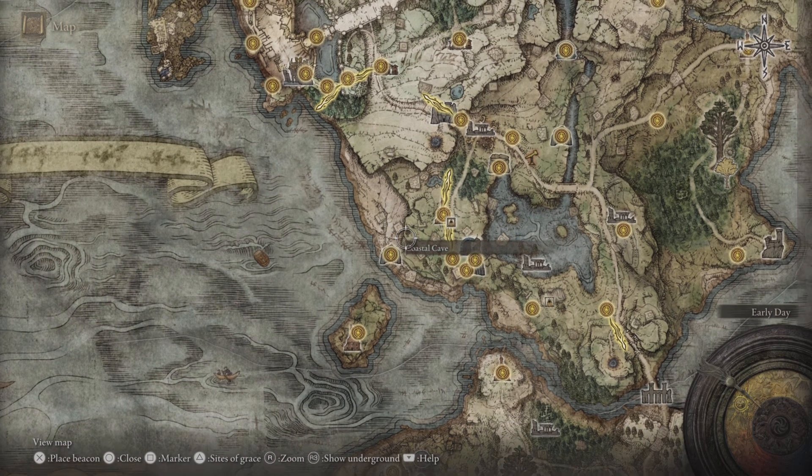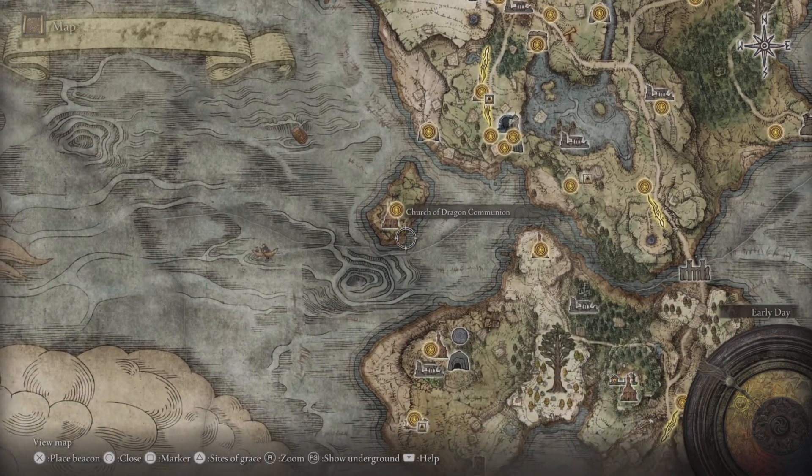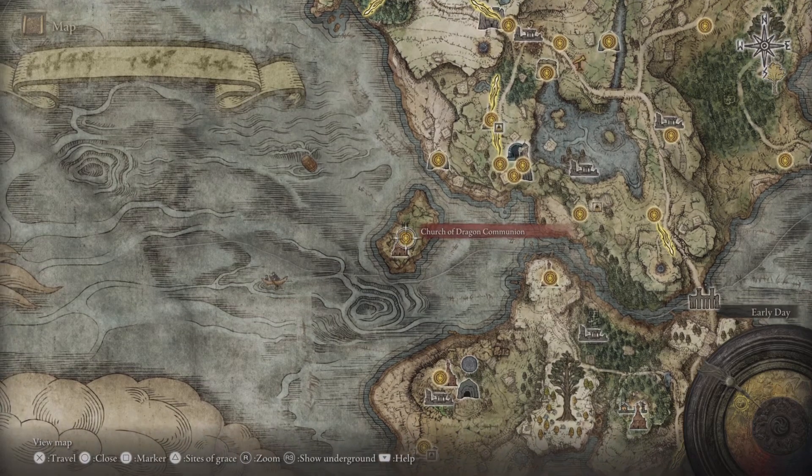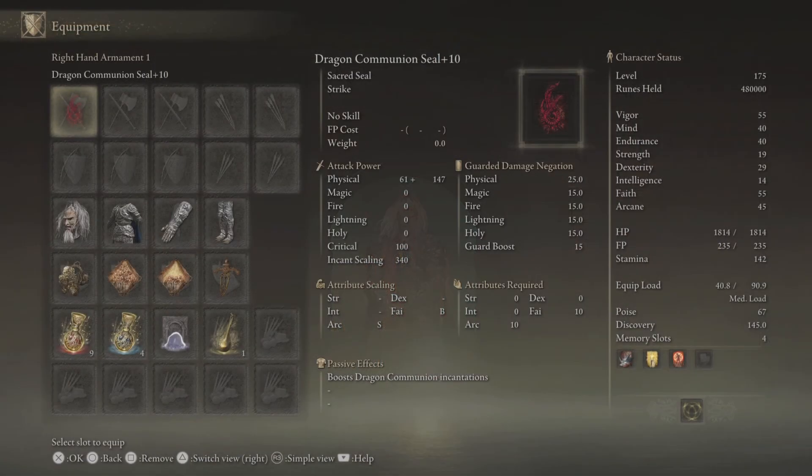Come to the Coastal Cave, defeat the boss in here, make your way through the tunnels, and you'll come out somewhere on this island. Just make your way up to the Church of Dragon Communion. You need one Dragon Heart to purchase this Incantation, and we are using the Dragon Communion Seal Upgrade Plus 10.